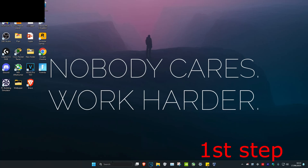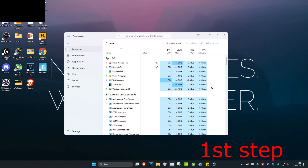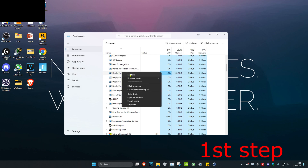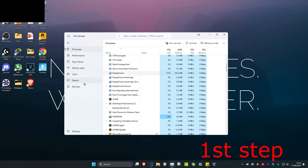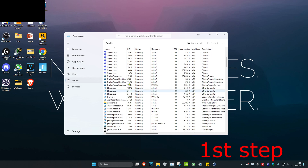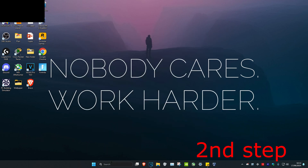For the first step, head over to Search and type in Task Manager and click on it. Once it's open, make sure that Fall Guys or Epic Games is not running. If you see them, right-click and click End Task. Then head over to the Details tab and do the same thing — if you see Fall Guys or Epic Games running, right-click and click End Process Tree.